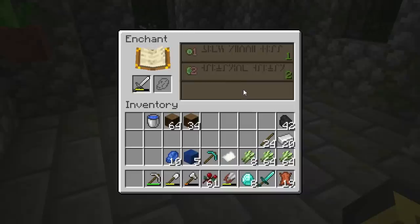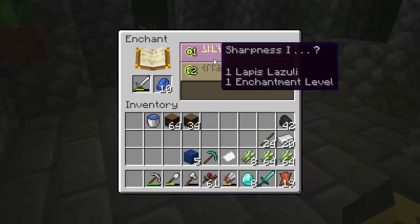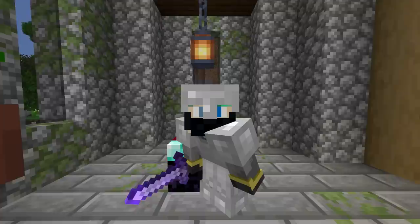Usually I'd recommend skipping these cheap low enchantments, but since this is a special moment, let's go ahead and enchant this sword. Result: sharpness one. Highly disappointing. But that is our first Minecraft enchantment — sharpness one, absolute trash. There are so many enchantments in Minecraft, so we'll cover them as we see them using info cards.